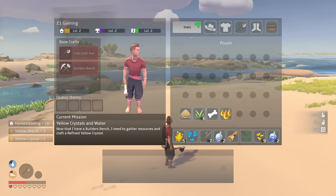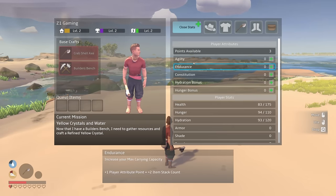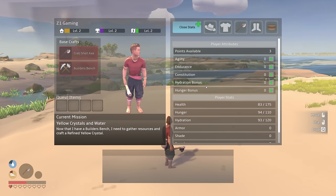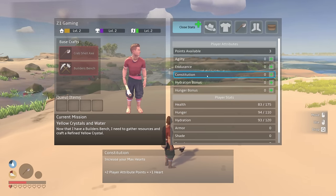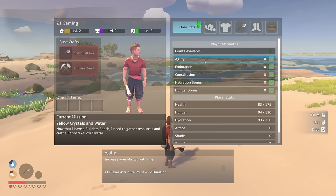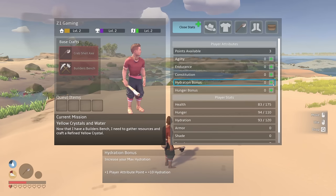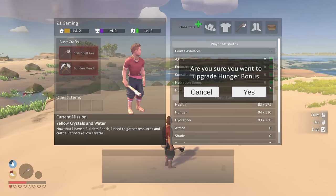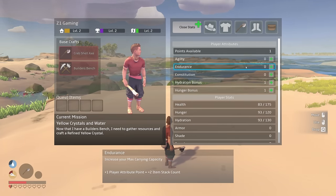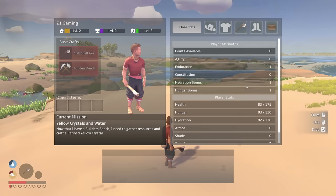We have attribute points too! Points available: three. Stats: agility, endurance, constitution, hydration bonus, hunger bonus. Plus 10 hunger, plus 10 hydration, increases max hearts, increases max carrying capacity, movement speed. Right now it's all about staying alive so let's do a hunger, hydration, and actually let's do endurance to hold more stuff.